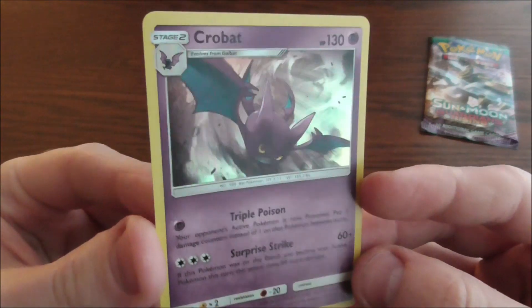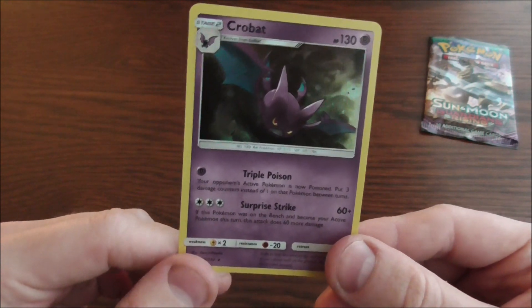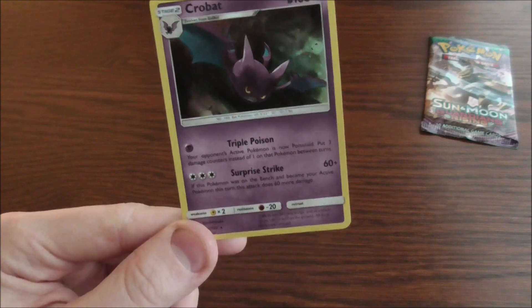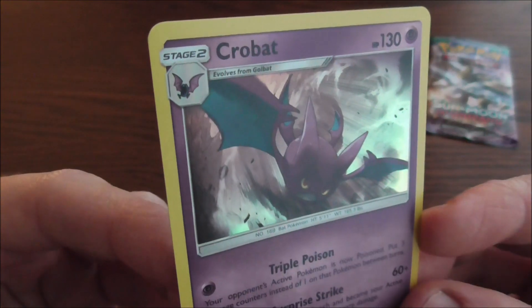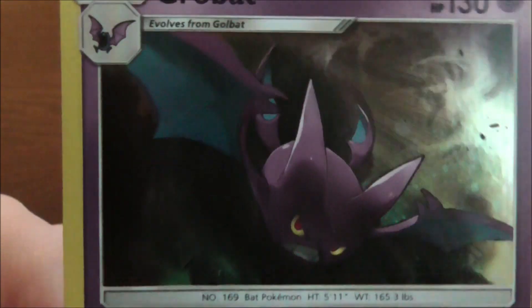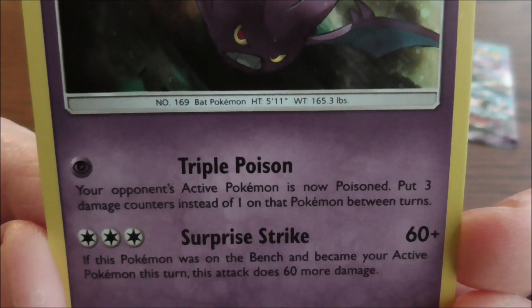One blister pack with 10 cards inside. We get the promo card in the front of Crobat. I've always loved Crobat in the games. They took a Pokemon that's become a meme for being so ridiculously common — you take one step in a cave and you get a Zubat. But I always thought Zubat was cool. Zubat turned into Golbat, and then, if he loved you enough, he would evolve into Crobat. A really nice poison flying Pokemon. In this case, it's a psychic type Pokemon card. Stage 2, Crobat evolved from Golbat. 130 HP. Really nice artwork. Nice shiny holo. Number 169, the Bat Pokemon. Height, 5 foot 11. And weight, 165.3 pounds.